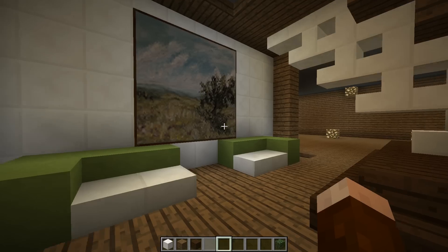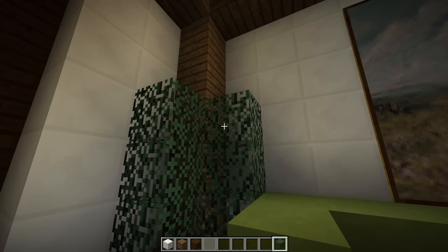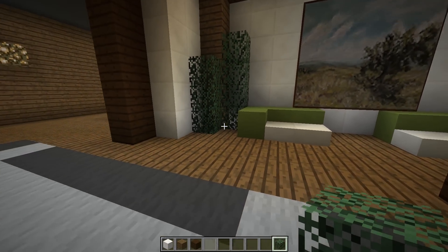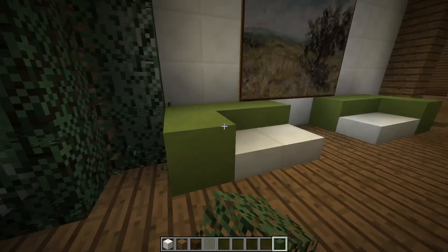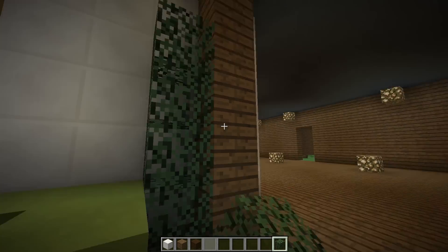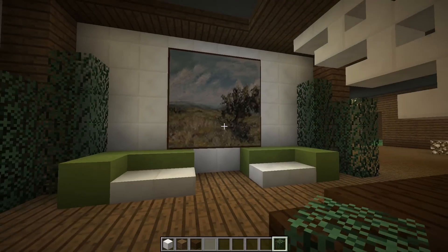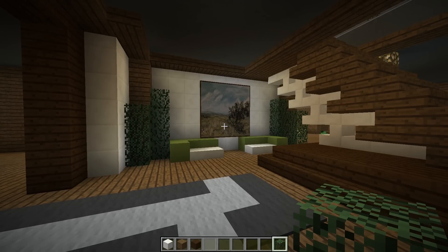Let's jump into our magical inventory and grab ourselves some spruce leaves — let me know what you think of this. I just want to run just a couple little bushes along here, and I think that looks okay. Let me know if you like it: A would be before, and B would be after with these spruce leaves. I think it just needed a little bit of filling in, just a little bit of something extra in those corners.